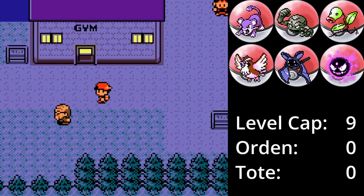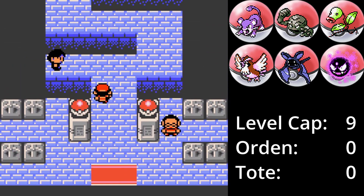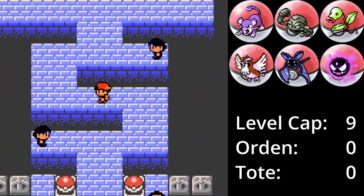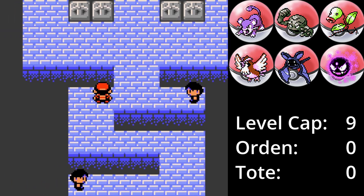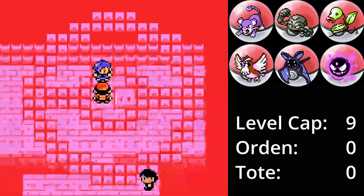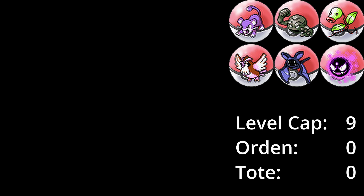Damit bleibt nur noch Falk, der erste Arenaleiter. Lehmschelle von seinem Tauburger ist noch immer nervig. Die Strategie wird es sein, die 10 AP von Lehmschelle aufbrauchen zu lassen, indem immer wieder zwischen Kiesel und Taube gewechselt wird. Kiesel ist hierfür ideal, da er eine hohe physische Verteidigung hat und wir genug Beeren dabei haben.